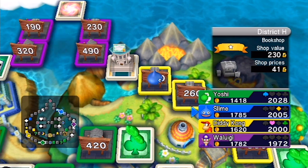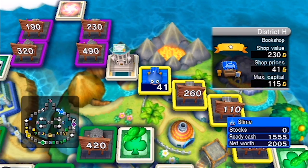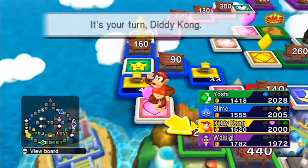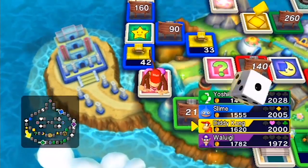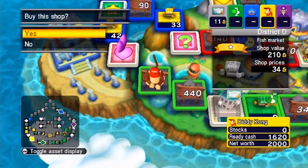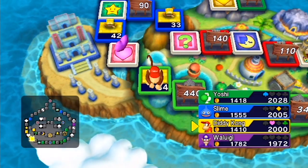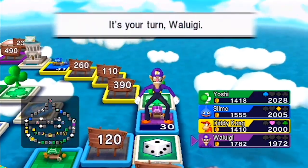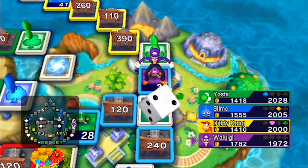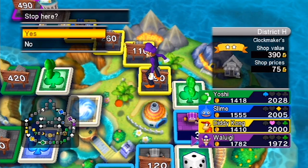You don't have a choice, but you don't have to buy it. Unless you're seriously strapped for money, it's always good to buy shops in the early game — you can sell them for most of their value later or trade them. If you don't buy the shop, someone else who needs it more might. I've been playing this a bit on my own against the AI to unlock some boards.